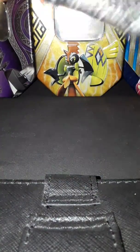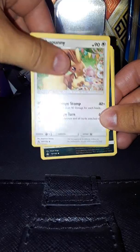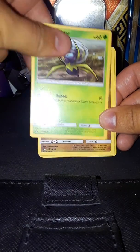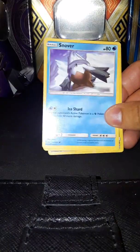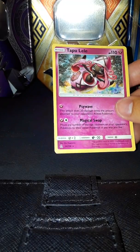Starting with the Leafeon pack. Code card, 34. We got water energy, Turtinator, Lopunny, Honchkrow, Drifblim, Gible, Murkrow, Snover, Piplup, reverse holo Magneton, and a Tapu Lele.